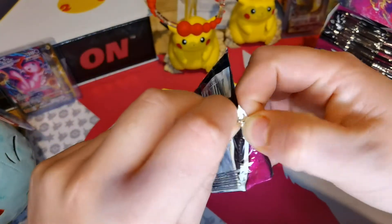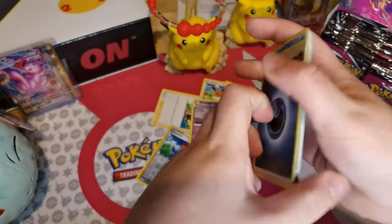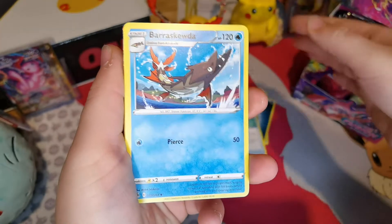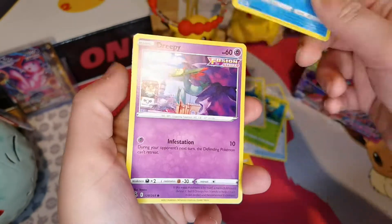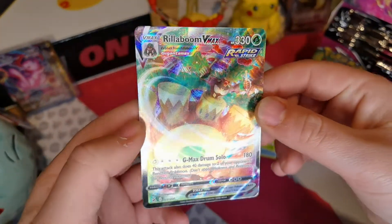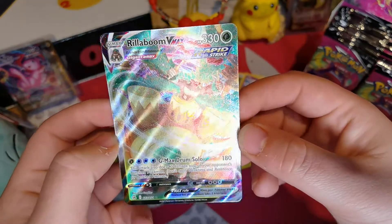Come on, I really want the Genesect full art - that'd be amazing. Or the Mew full art. I've got the alternative art but I'd love to have the full art too. So here we go: Dark Energy, Quick Ball, Barraskewda, Copperajah, Totodile, Clampearl, Snorlax, Snom, Dreepy, Reverse Holo of Galarian Linoone. And that was my second pack - I've got an awesome Rillaboom VMAX, that's so cool!